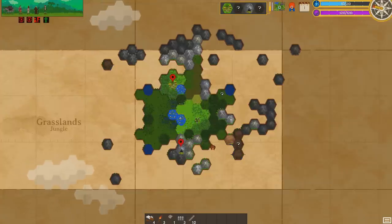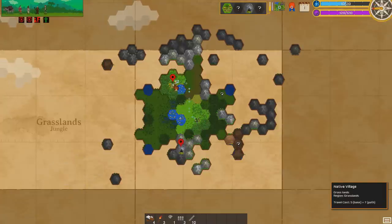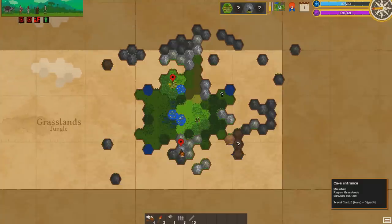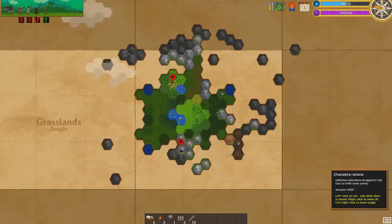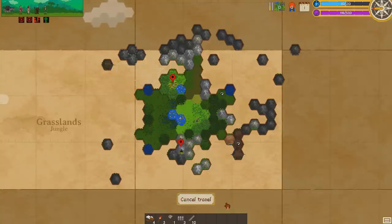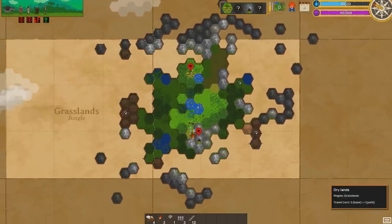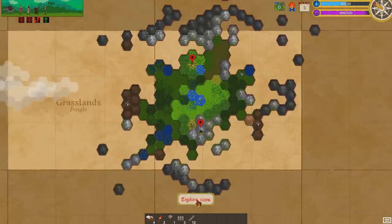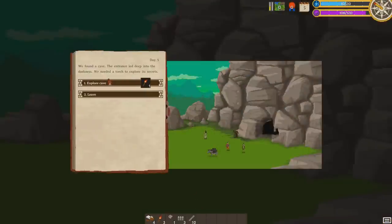We'll plan a route: go to the village, then over here and up, maybe back — sleeping at villages restores sanity. We have chocolate that can help raise it too. We can come down here — oh, there's another point, this could be good, lots of stuff here. We can now explore the cave. We found a cave; the entrance led deep into darkness. We need a torch to explore its secrets. Hopefully there are no dragons.